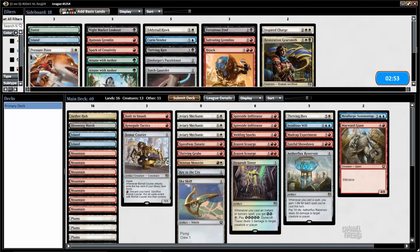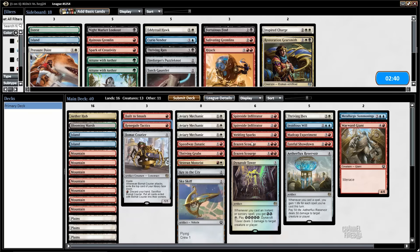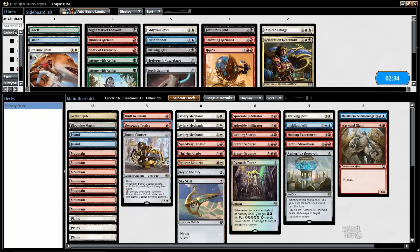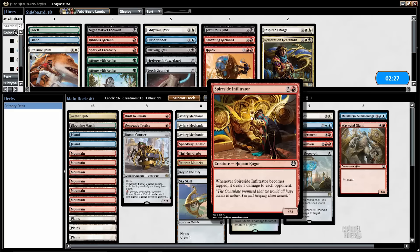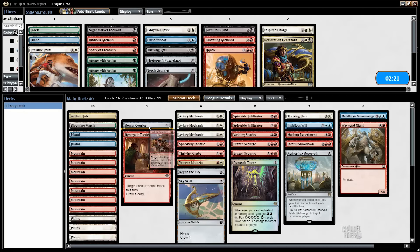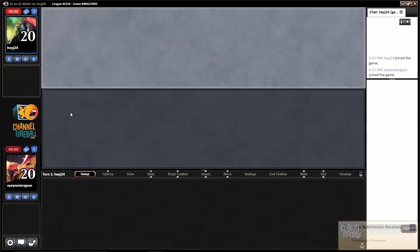I'm going to board in Pressure Point on the draw to be good against the Tiger. A lot of things I could board out — don't want to board out creatures against somebody with so much removal. Could board out a land, which is definitely risky. Or I could board out tactics or Build to Smash. I think I'll just switch the tactics for the Pressure Point because I'm more likely to be defensive on the draw. I still like Build to Smash — it's easy to turn that into a removal spell.